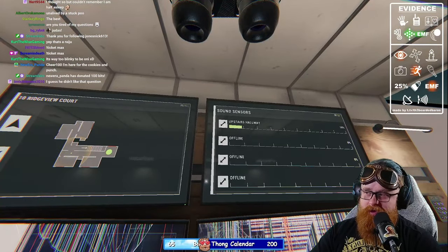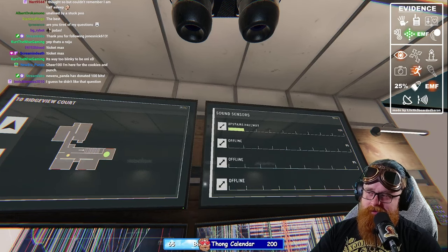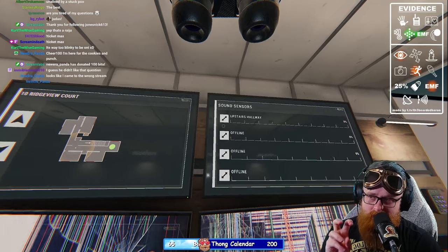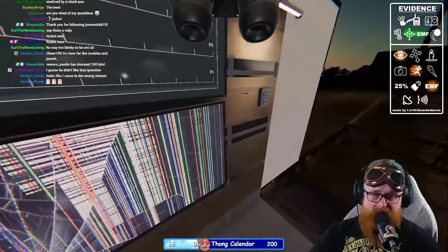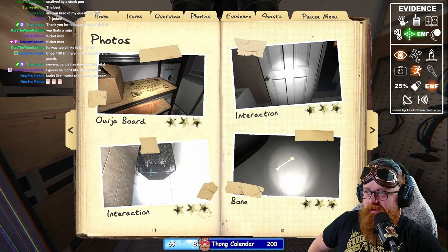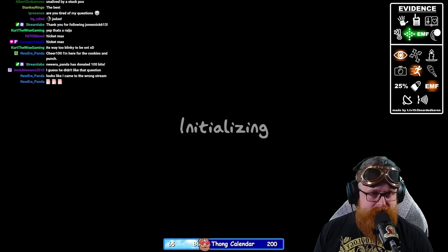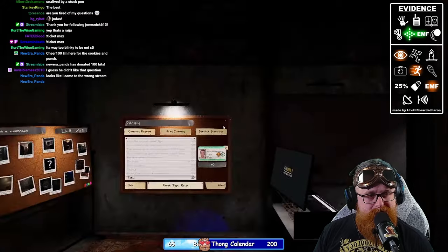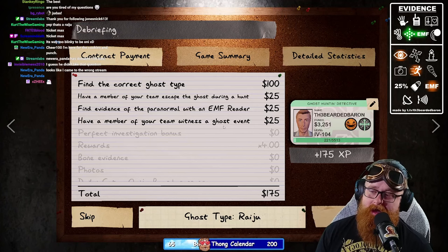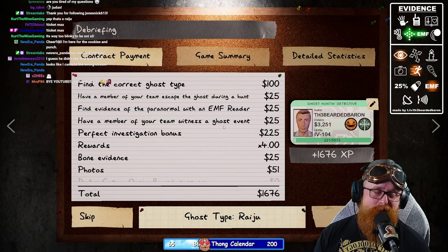You can use the sound sensors to narrow down where the ghost is — turning the range from level one to level two to level three. Hopefully you guys liked this video and found it informative. We got tier three photos across the board — we didn't get the ghost photo but I think we just got robbed on that one. If you like this please give it a like, share with a friend, comment below what map you'd like me to do next or what challenge you'd like me to tackle. You guys are loved, you are valued — see you next time.